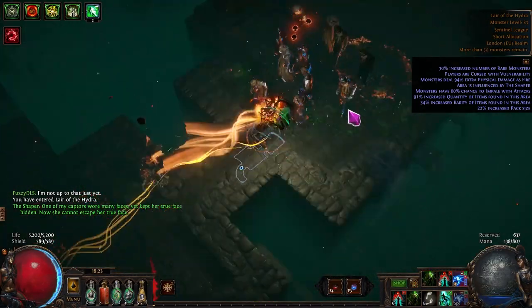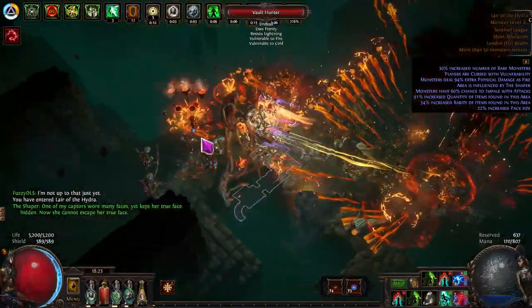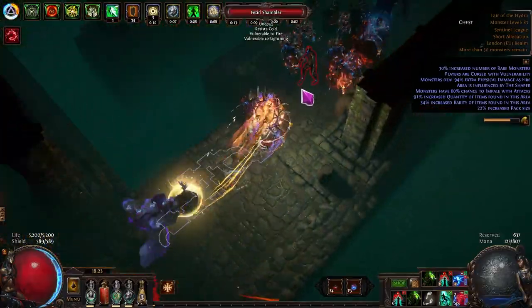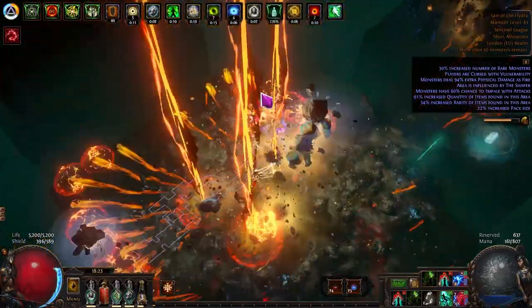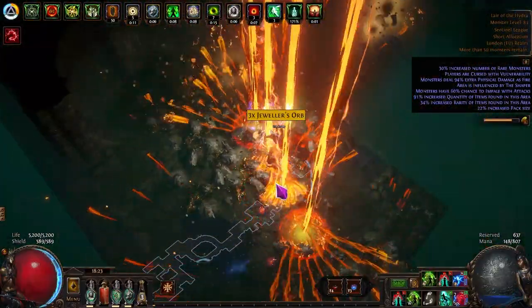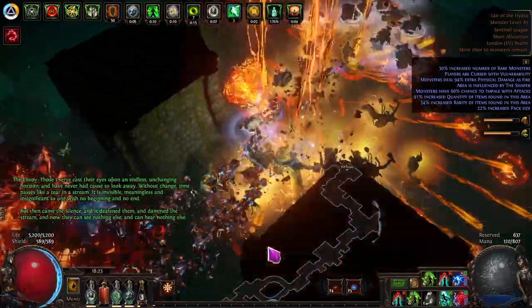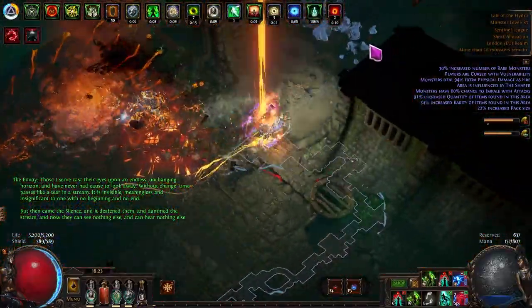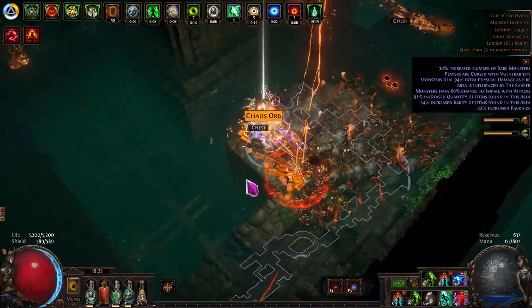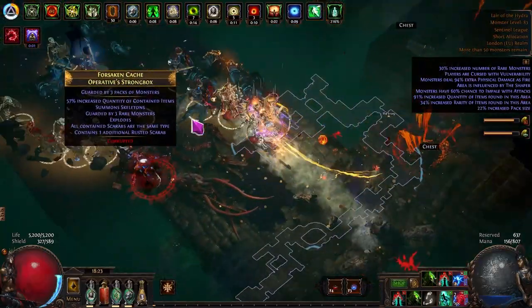Hey all, welcome back to Fuzzy Dutzer Gaming. This video covers how to craft gear to get your Lightning Strike character comfortably clearing high-tier maps. This is not end-game crafting — no meta crafting — just basic to intermediate stuff: essence crafting, bench options, harvest, blessed orbs, and eldritch influences. It's aimed at beginner to intermediate players who don't have the money to buy overpriced items on trade.